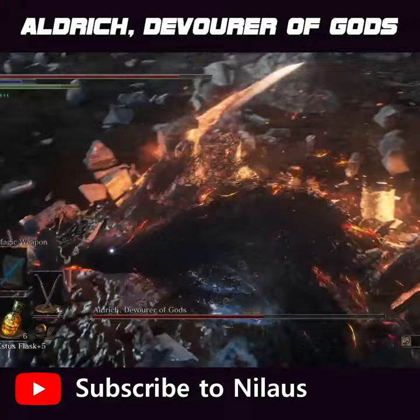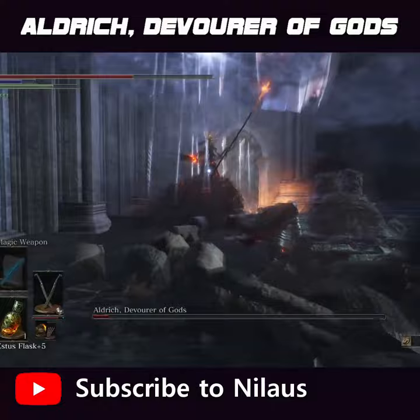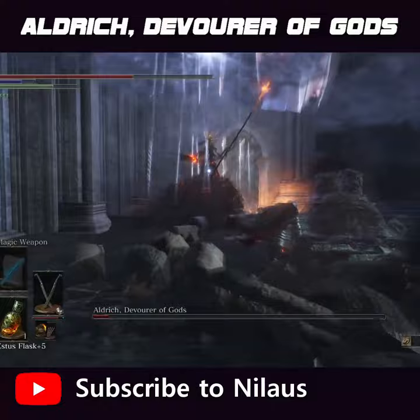Dodge those when you see them, and also some sweeping attacks. In phase 2, one of the most dangerous attacks is these arrows. This will track you and it will keep tracking you, so just run. Also avoid these little sparks, and then try to circle back and go in for the kill.